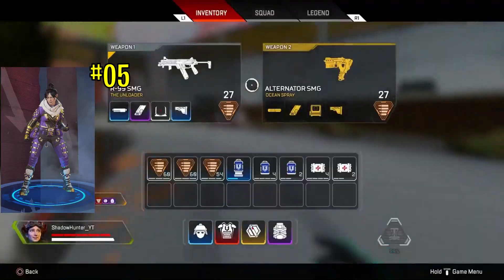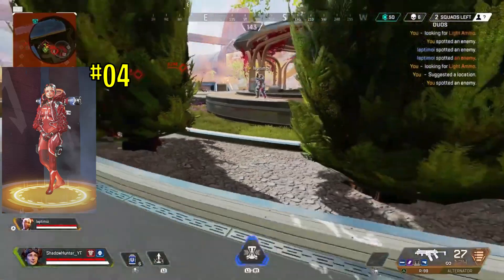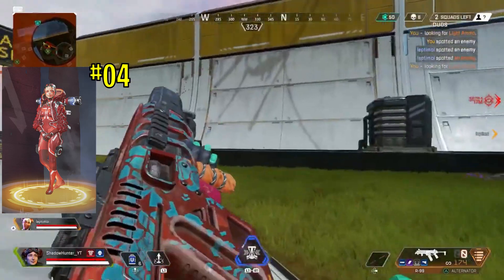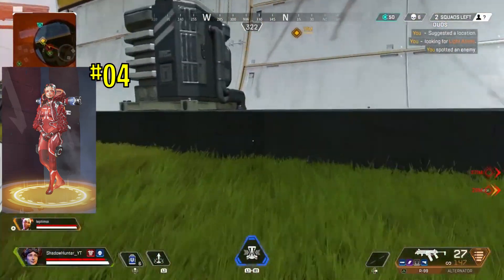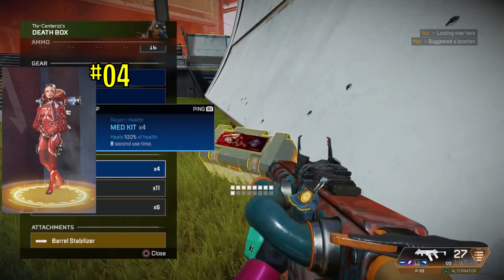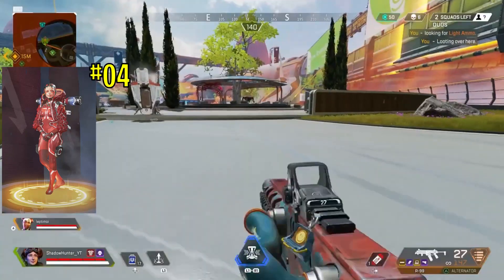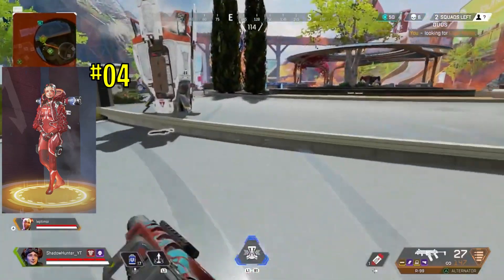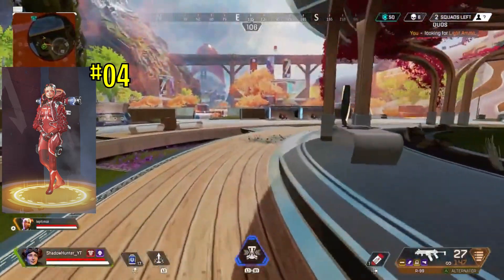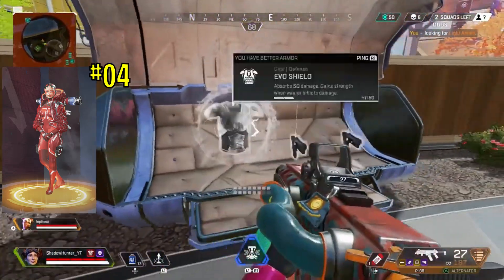Now the remaining four worst skins from 2020 are all legendary skins. Number four: Ruby Jewels for Wattson. I do like the skin, but it's a trash legendary skin. The robotic face on Wattson — I just don't get it, it's spooky and worse. The color is decent and I love the jacket. If they had fixed the head and improved on it, this could have been decent, but it's one of the worst skins for Wattson hands down.